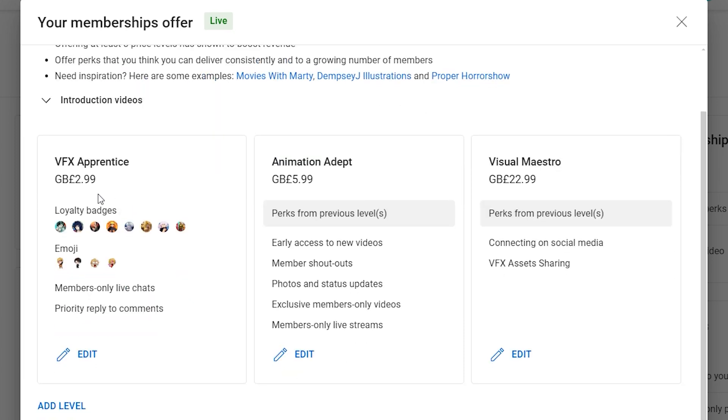But before we dive into our tutorial, I wanted to present to you guys my new channel memberships, which basically consists of three levels that gives you access to exclusive content and perks for my members only. The first level is just for three pounds, called VFX Apprentice, where you will get anime character loyalty badges, cool emojis, access to members only live chats, and priority reply to comments.